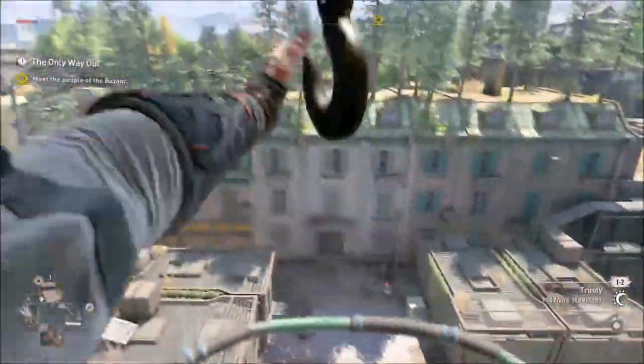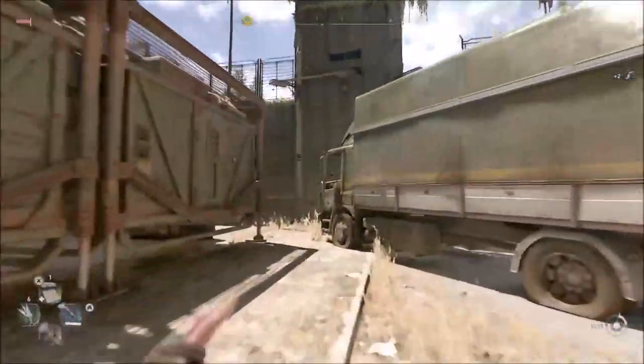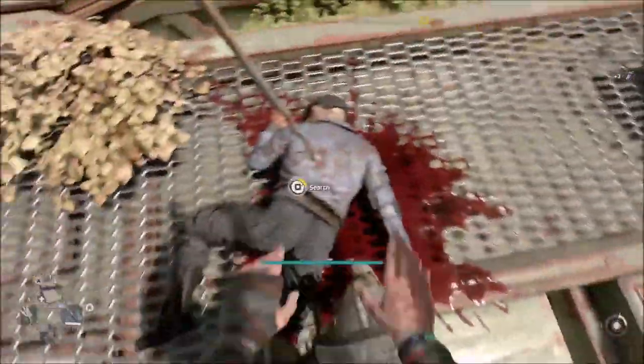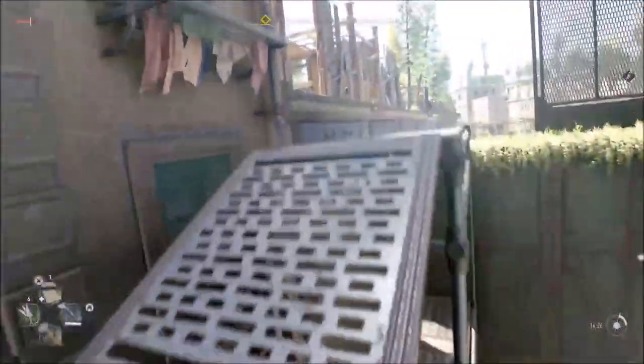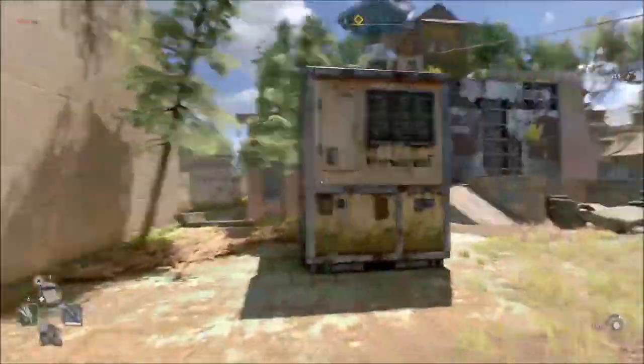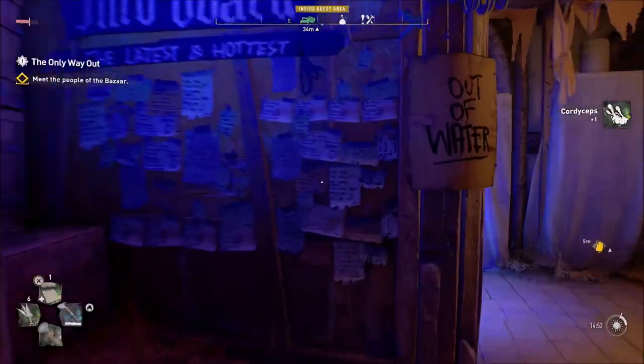The main mission is all about interacting with everyone at the bazaar. I'll do the side quests and upgrades in my own free time. Right now we're in some military zone - I need to get out. There's a throwing spear on an impaled guy, but I don't think it's going to be any good, so I'm not taking it. Let's start moving towards the bazaar.